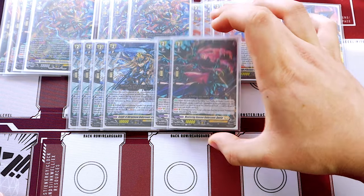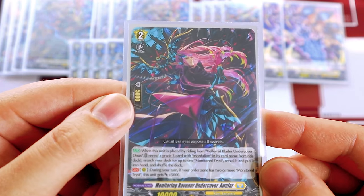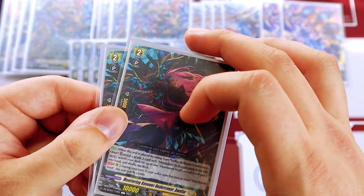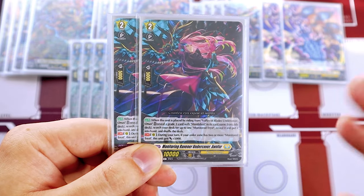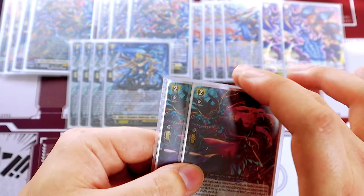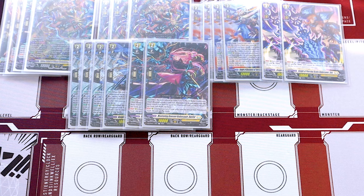Then I'm running two more copies of Onfar — just because it's a 15k beater and it has undercover in its name, so we can pull it out during our battle phase. It's nice to make a 23k column easily, or 33k if you have three Tists on your board — 43k on Persona Ride.